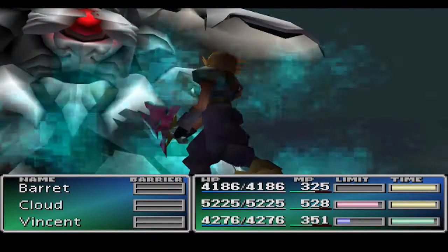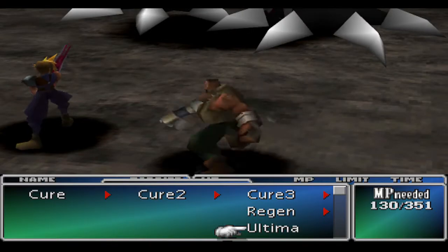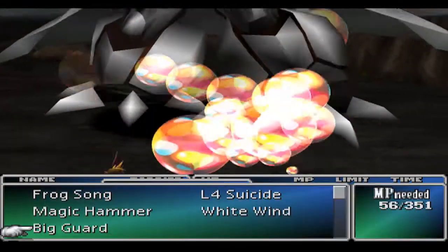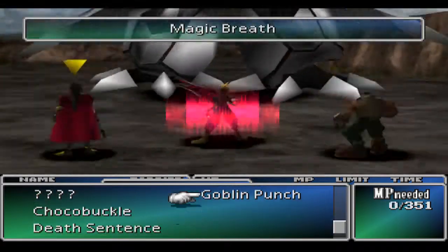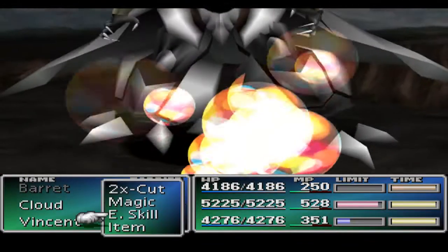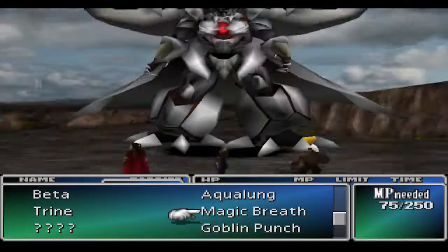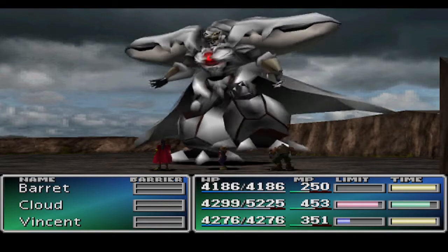Once your summons are gone and you've used up as much Ultima as you want, just use Magic Breath and it'll take him out no problem. These weapons seem big and threatening, but they're really easy — they aren't that hard when you know what to do.